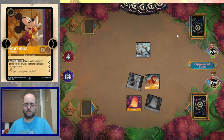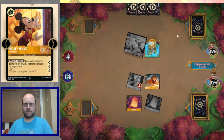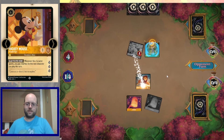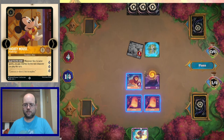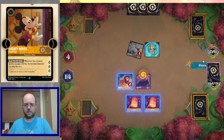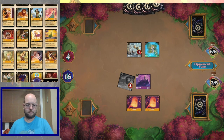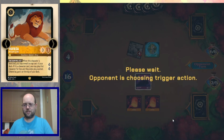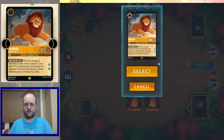Rapunzel healing, little Stitch to draw a card. Let's go Rapunzel — heal my Lion King, draw some new cards, find Elsa and Queen. We have no more uses for that Queen, so we're going to check the top of our deck. Mickey Mouse is what we want to keep there, and we can quest with the Mufasas safely, knowing that Mickey's going to come to the rescue if our opponent takes out our characters.